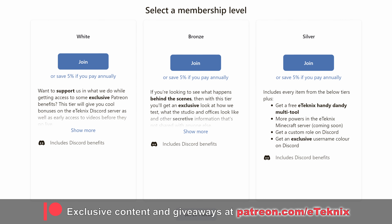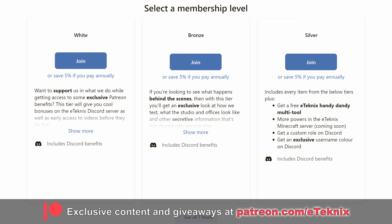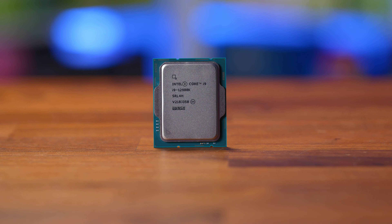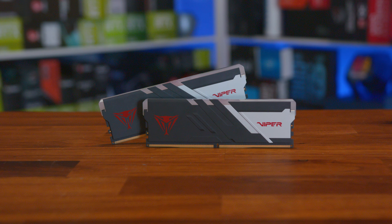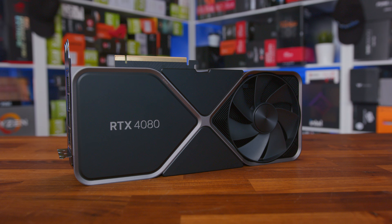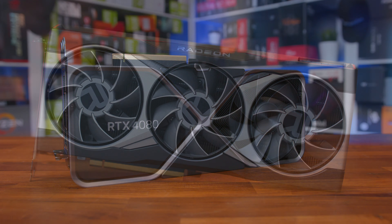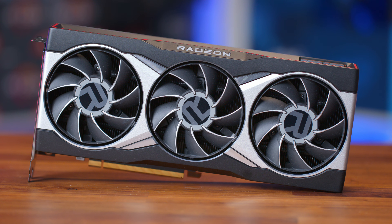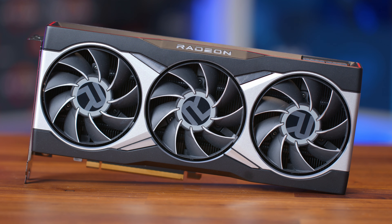Power is another area where cards differ. At the reference spec of 320W, three cards conform: the FE from Nvidia, the iChill X3 from Inno3D, and the MSI SuprimX. The Palit and Gigabyte cards come with a default power of 340W, sacrificing a small amount of efficiency for some free performance. For maximum power limits: the Inno3D card has no adjustments; the Founders card goes up to 110%, resulting in 355W; while the Palit, Gigabyte, and MSI cards can all max out at 400W.